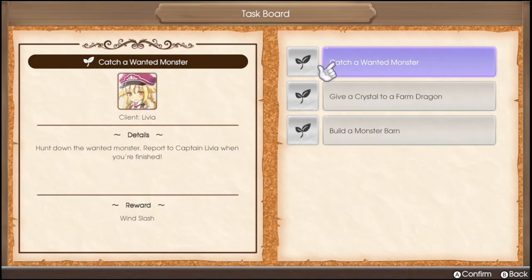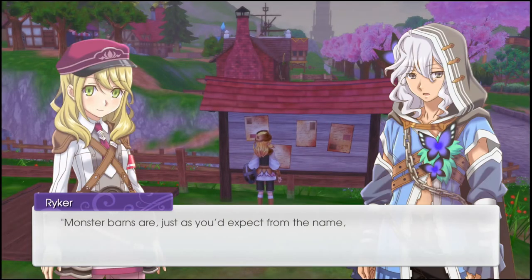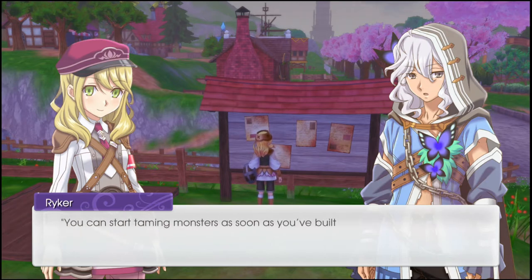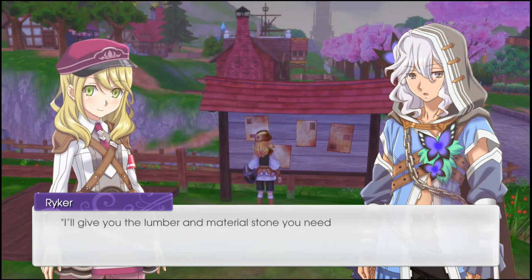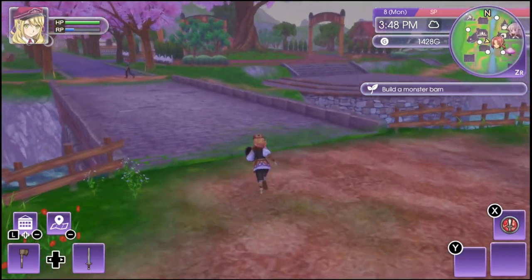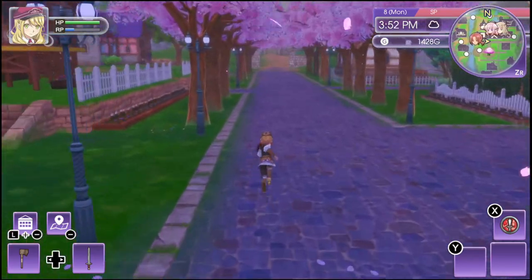Let's check here too. Build a monster barn. Catch a wanted monster. I mean, monster barns are, just as you'd expect from the name, places where the monsters you've tamed live. You can start taming monsters as soon as you've built one. If you ask Palmo or myself while we're at the shop, we can build one for you on a farm dragon. I'll give you the lumber materials you need to build one this time, so you should head over. I wish I had checked that earlier - I've been there three times today. Let's see if we can get there on time.